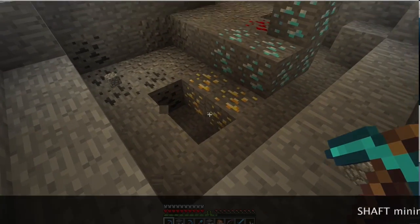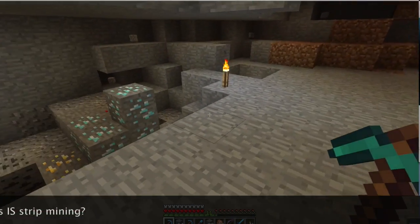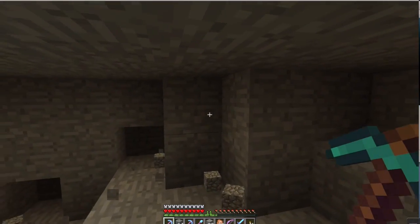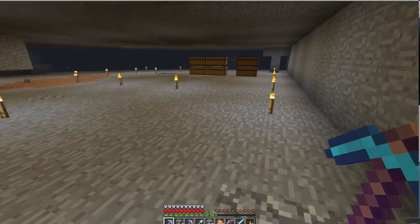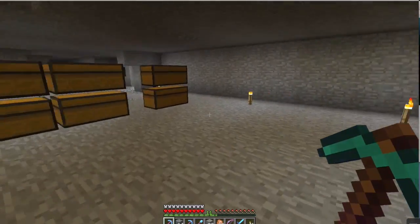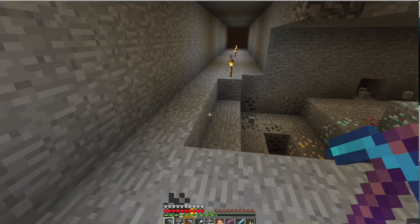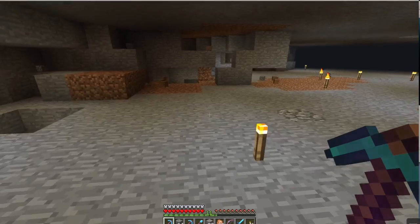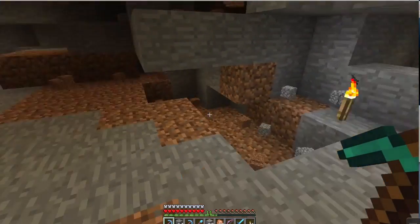I'm sure everybody's watched Seth Bling and Etho tell everybody that strip mining is for chumps — well, we're believers in that now. So get yourself out to the nether, get yourself some skulls, set up a beacon down here on level 12 and just have a field day. You do need an Efficiency 5 pick, and it helps if it's Unbreaking because you go through them rather quickly.